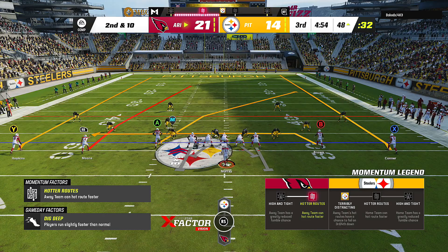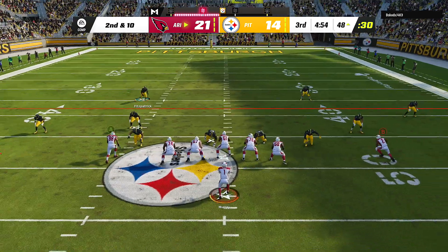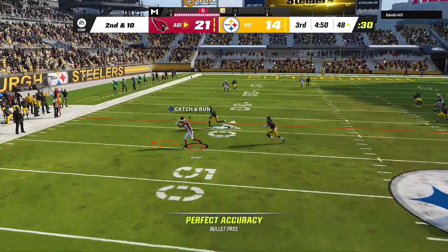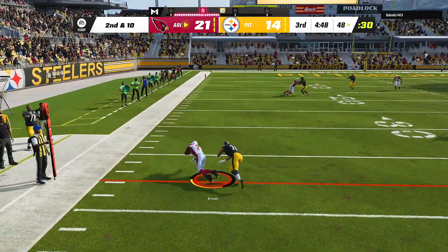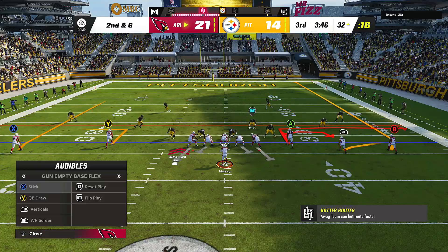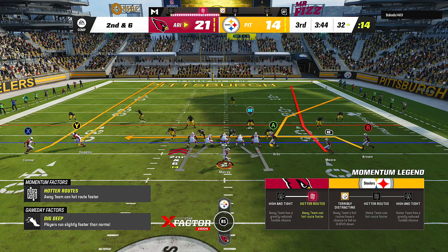This is going to be underneath routes — this could be a cover three, we just have to see the vibes. He can't catch that, so we just catch and run, go up the field and get our yards. Underneath — I knew it would be underneath just because of the way the defense was set.